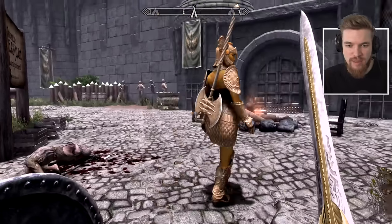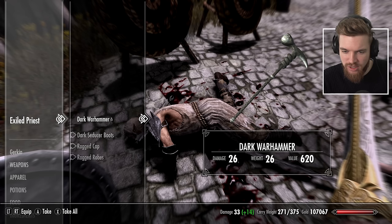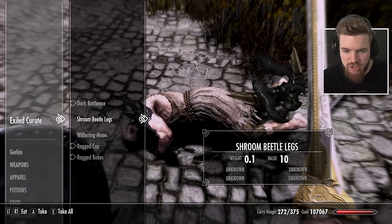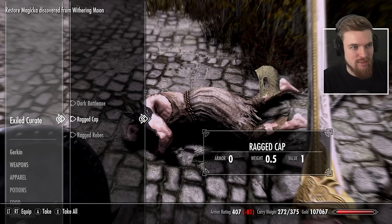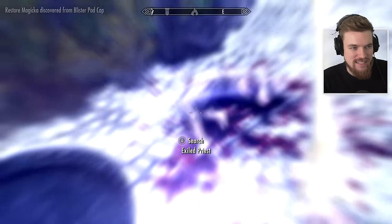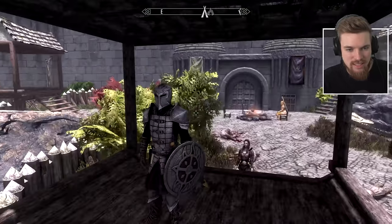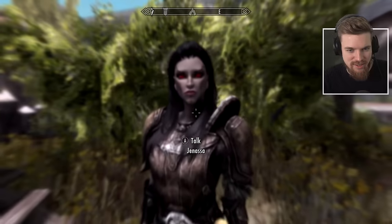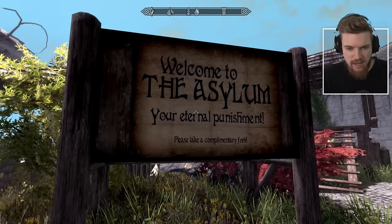I can hear the most beautiful soundtrack in the background — I hope they have an OST out for this because it's going to be my new chill-out painting song. Dark Seducer boots drop from a fallen enemy — I'm going to equip Jenessa with the whole Dark Seducers set starting with these boots. Welcome to the Asylum, your eternal punishment — please take a complimentary fork. I just can't get over this amazing view. They've done the Todd Howard thing with landmarks in the distance you want to explore.